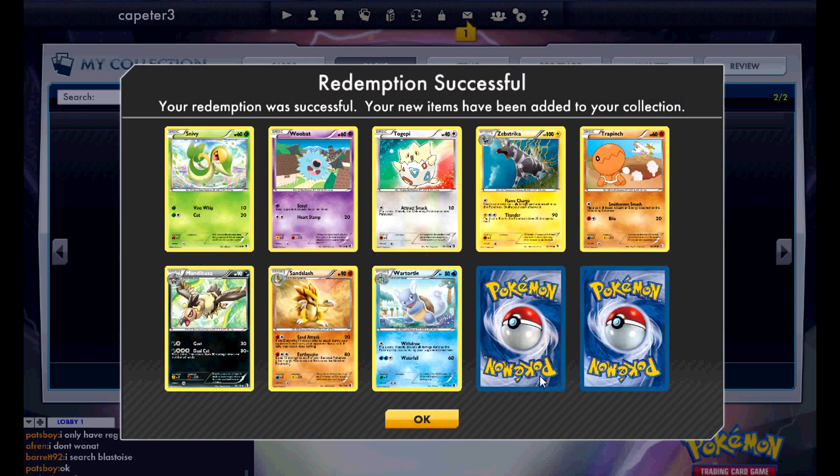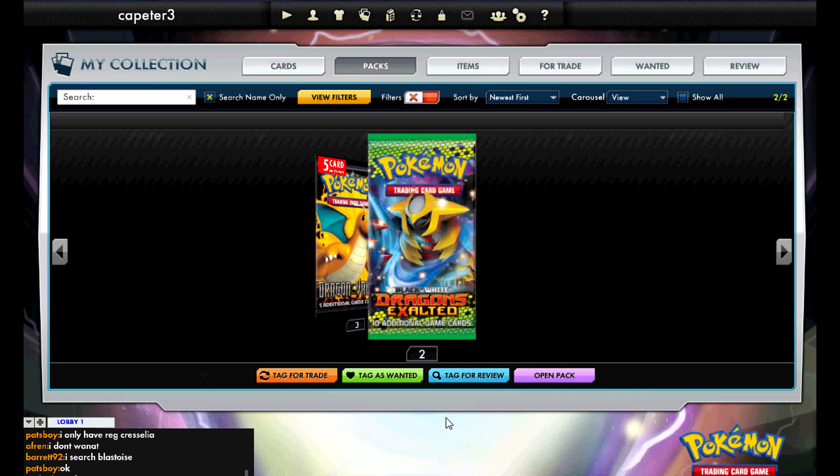I'm not hitting any Blastoise — that's what's even more frustrating. Out of those 40 packs, I only hit two EXs and that was from one pack. So technically I really only hit one EX. Luckily because of the glitch I ended up with two. Let's go on to the next series of packs.